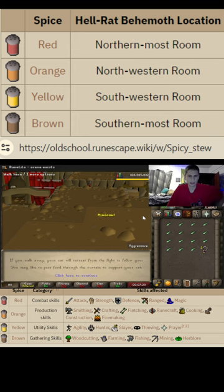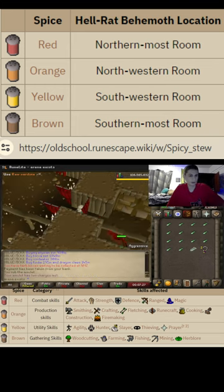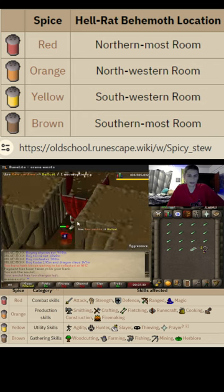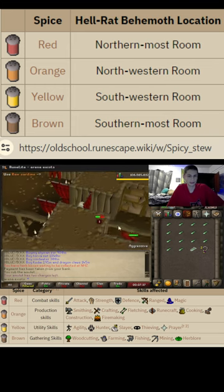The brown stew will always boost. Now you are going to want to bring food here, because it can kill your cat. So I do have sardines here. I think the cat has like 5 HP as well. You're going to want to make sure it is fully grown.